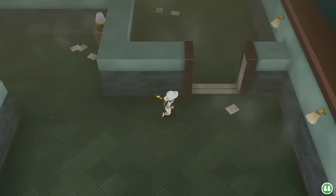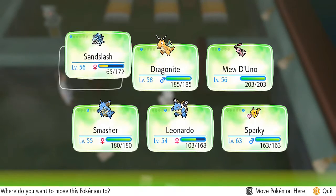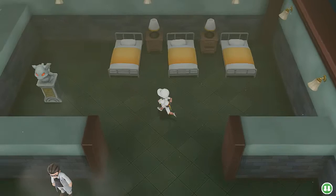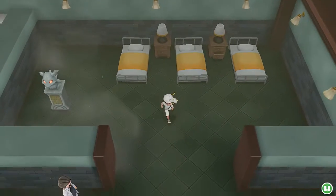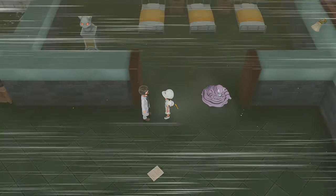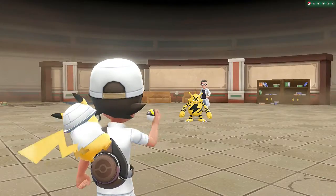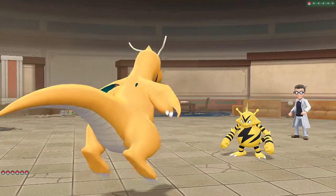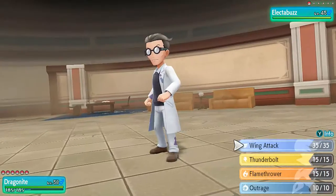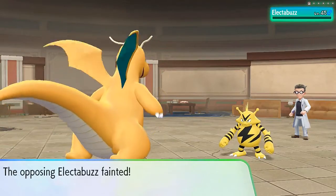We're moving forward and I think we're close to the end. There's another scientist right here — I'm assuming he has Magnemite and Magneton, so I'm going to go with Dragonite. This place isn't ideal for a lab — it used to be one, but something bad happened in this whole area. I wish they had told more of that story here so it could have come full circle. We're taking on an Electabuzz — let's go straight in for Outrage. Outrage makes him faint!